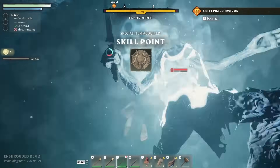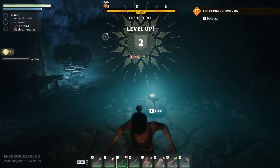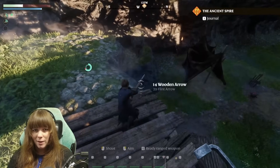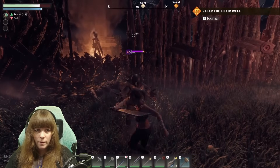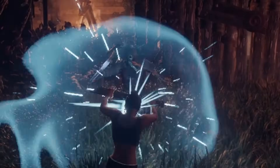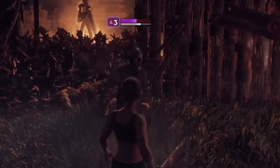Finding enemies is a big thing in Enshrouded — the world is not friendly, including ravenous shroud beasts and unruly enemies in broken down villages. Thankfully, if you are taking a beating, there is an ability to parry and stun enemies. You do this by blocking their attack just as they're about to hit you. This will make a clash sound and you'll be able to visibly see the enemy being stunned, giving you a chance to heal or get some hits in.